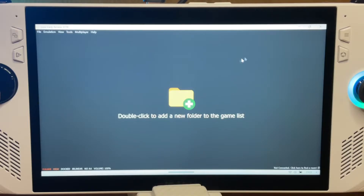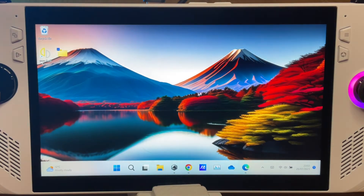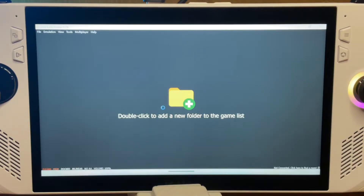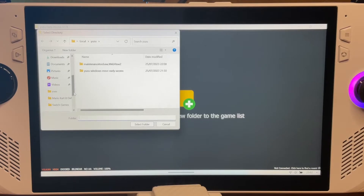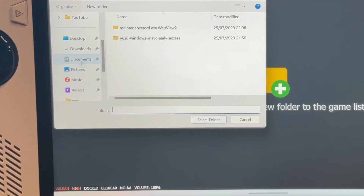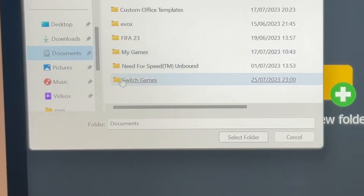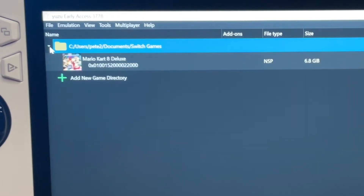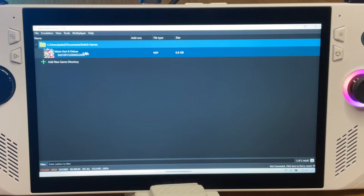When the keys are in the correct folder, close down Yuzu and then reopen it. When it reopens, click anywhere twice and you'll then be able to direct Yuzu to where you keep your Switch games folder — in my case, a Switch games folder I created in Documents. When that's complete, all your game dumps will now appear inside Yuzu.